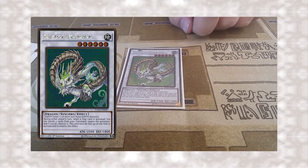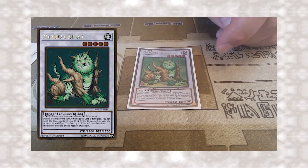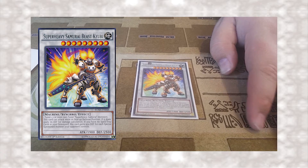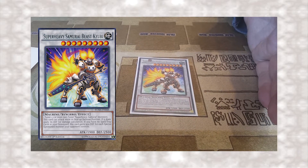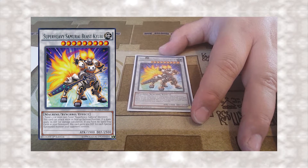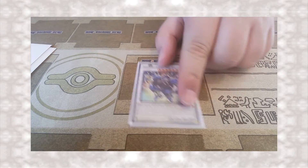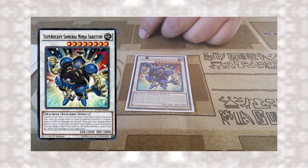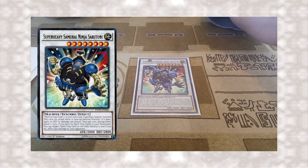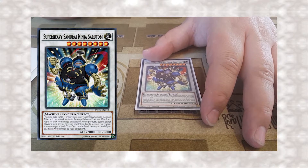Barkion negates traps by banishing cards from your graveyard. Beast negates spells by sending cards from the top of your deck to the graveyard. Super Heavy Samurai Beast Kyubi — whenever he's on the field, for every Special Summoned monster on the field he gains an additional 900 defense, and he uses defense as attack, so he can get really big real quick. Super Heavy Samurai Ninja — he does everything defense-wise in terms of using defense in place of attack, and once per turn during the player's turn you can target a spell or trap card on the field, destroy it, and deal 500 points of damage to your opponent. Most of these effects require having no spell or trap cards in your graveyard.